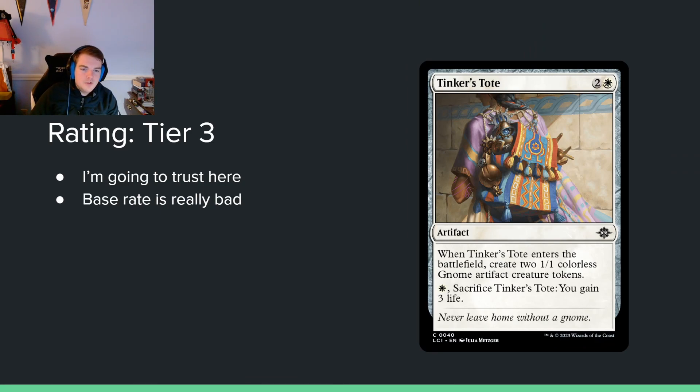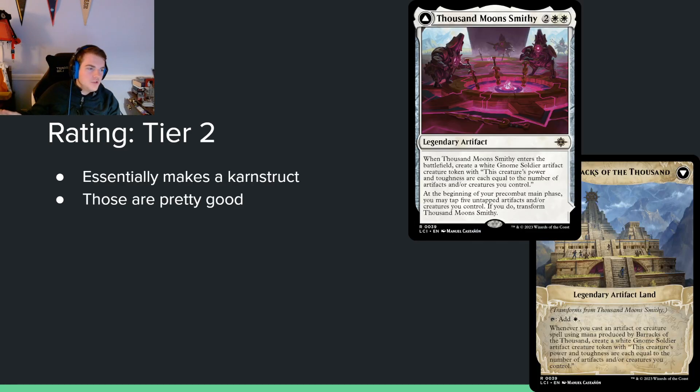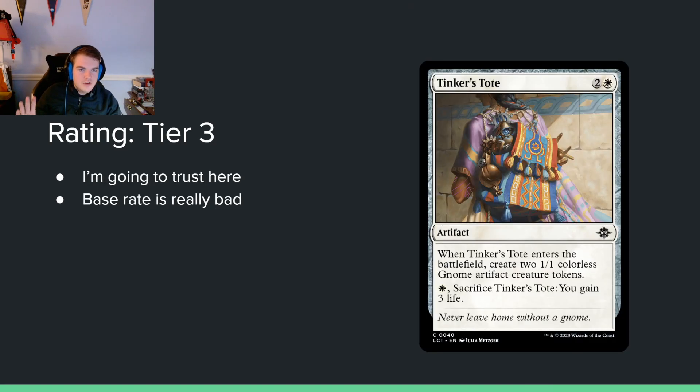Tinker's Toad — 2, white, and white for an artifact. When it enters the battlefield, create two 1/1 colorless gnome artifact tokens, and you can sacrifice it to gain 3 life. I kind of like this card. Just imagine: Tinker's Toad on turn 3, Thousand Moon's Smithy on turn 4 — you instantly win the game. You tap all your things, make the land, the land comes back untapped, you cast a 1-drop artifact, and you just win. But even outside that combo, it's a really solid glue-type card. It looks unassuming, but I actually do like this.